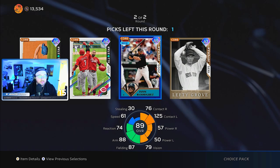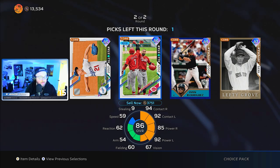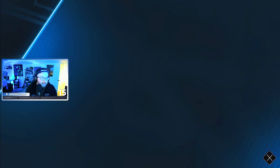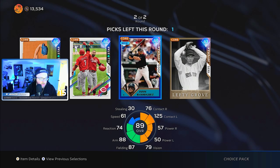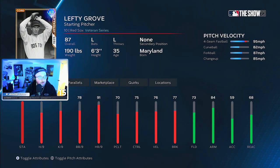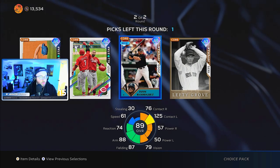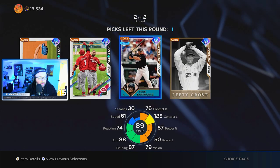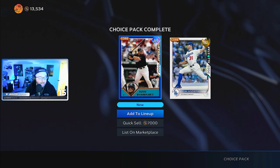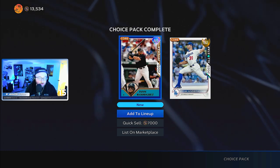Completing the Satchel Paige storyline, we actually get to select one of four different diamonds: Walker Buehler — I will not take him; Nick Castellanos who can play corner outfield; Ivan Rodriguez at catcher; and Lefty Grove who's a starting pitcher. I'm a big fan of the Lefty Grove card — he was in the previous MLB The Show as well. We're going to go with Ivan Rodriguez so we can move Mike Piazza to DH and have Ivan Rodriguez starting.